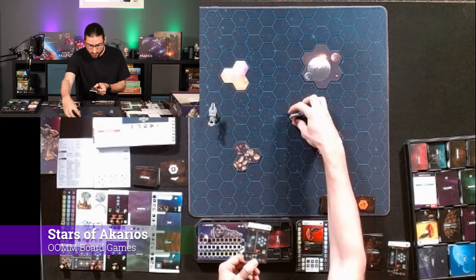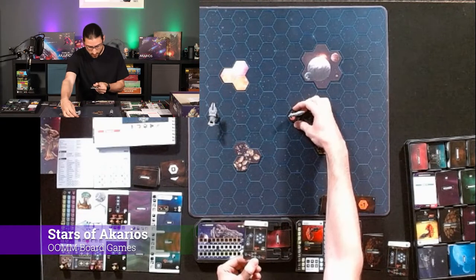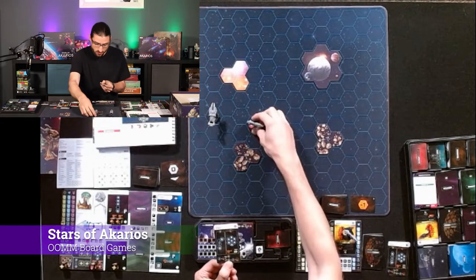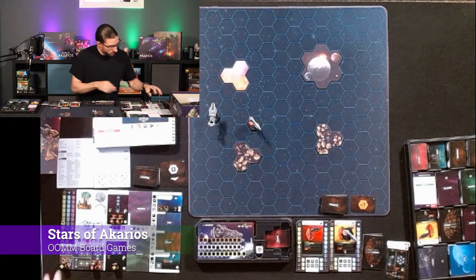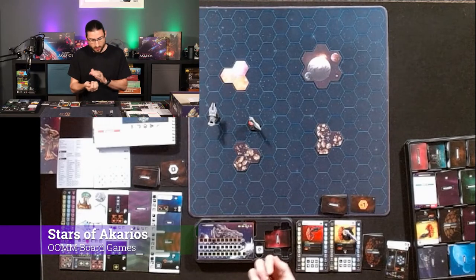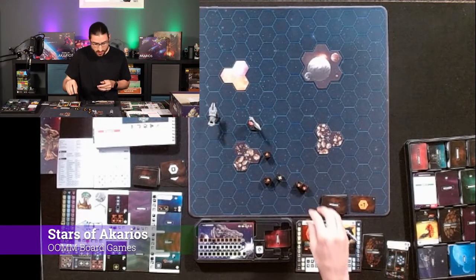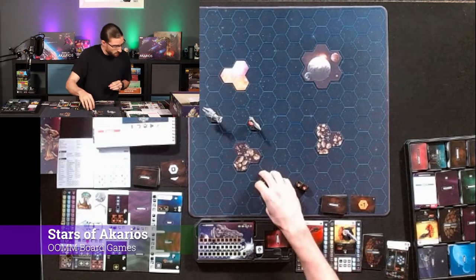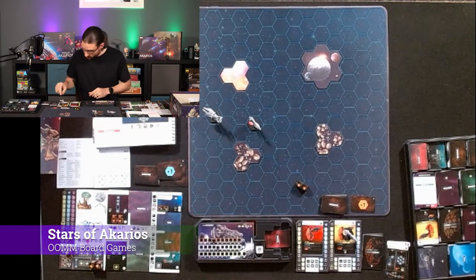I don't think rotating is going to help him get close to me — no shot. I'm going to move three. Still no shot no matter where he rotates. That's his turn. Back to me. I might stealth again — that was pretty nice. So first thing I'm going to do is rotate. Take one shot at him — plus one by two, so that's three damage to him.